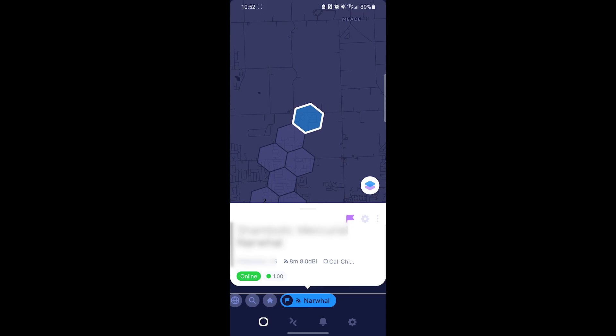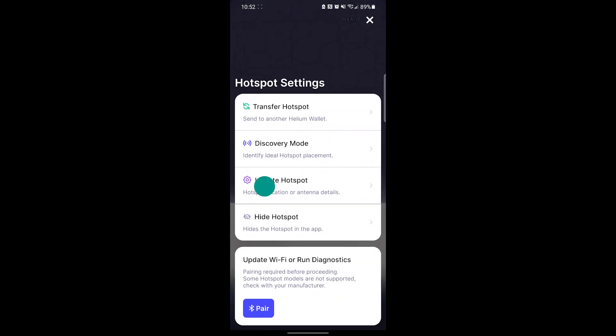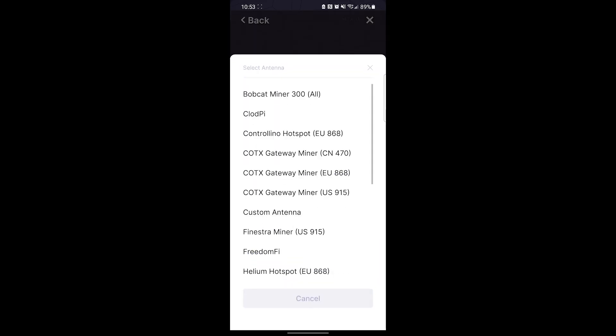So what do we need to do? The first thing is to update your antenna dBi in the Helium app. Select your hotspot, click on the gear icon, hit 'Update Hotspot,' and you'll be presented with 'Update Antenna' or 'Update Location.' Make sure you click on 'Update Antenna.' In the dropdown where it says 'Select Antenna,' you can pick from a list of pre-loaded antennas.